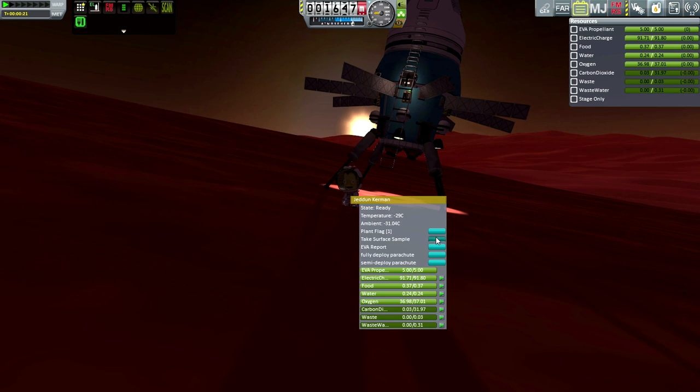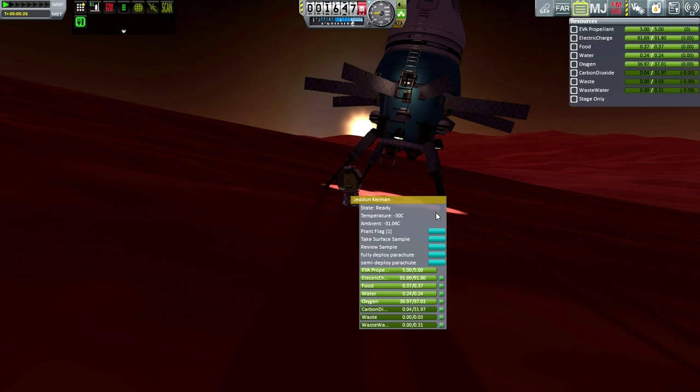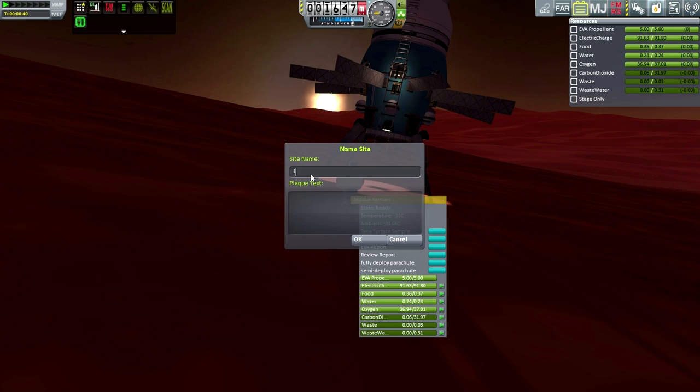Okay, so here he is. Let's take a surface sample — keep the data, and I'll transmit once we're back inside. I'll have to do the flying-over-Duna one as well. Let's plant a flag. Jed... on Duna, New Year's Day. It centers the plaque text now. Happy New Year!